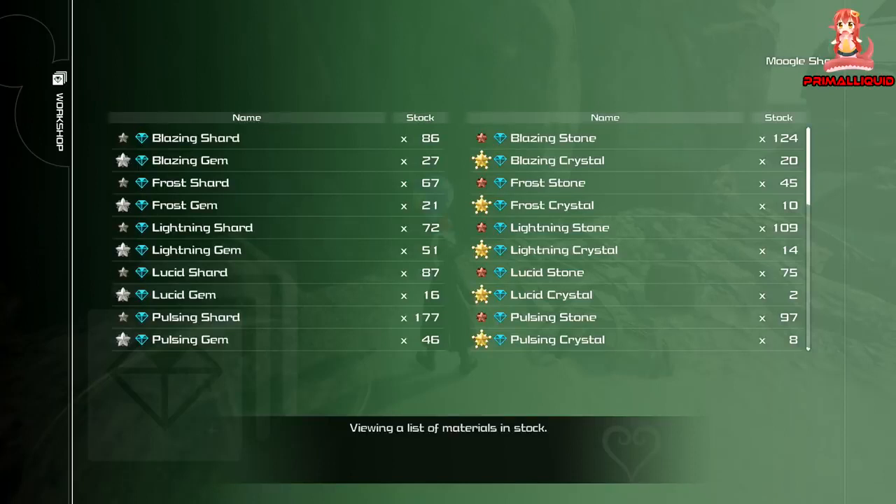All the frost stuff — frost shard, frost stone, frost gem, and frost crystal — are a bit of a pain. You can get a couple of them from some battle gates, however they are very rare. The best way I've found to farm them all comes from the dragon-type monster in Arendelle. You want to teleport to the Crystal Palace, go through the small cave on your right, and make your way down the mountain to where two of them spawn. I'll have a link in the description with this exact route and farming method.